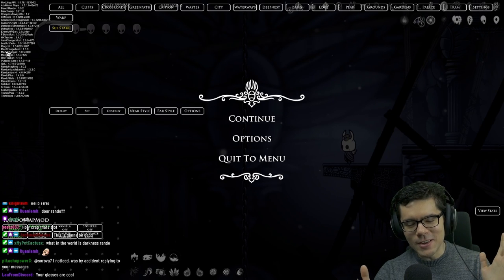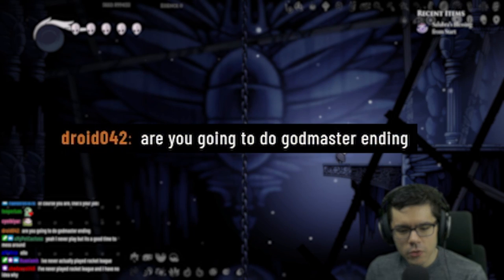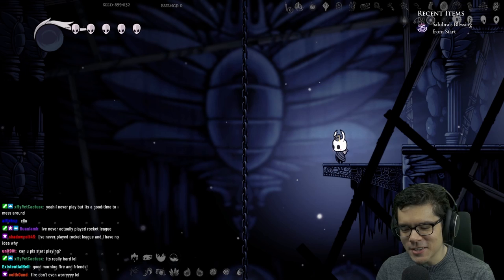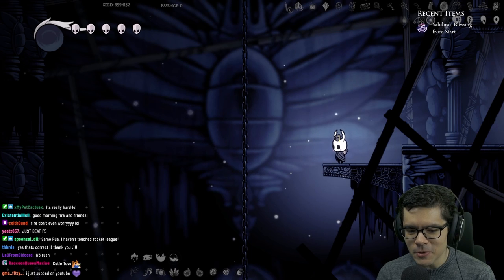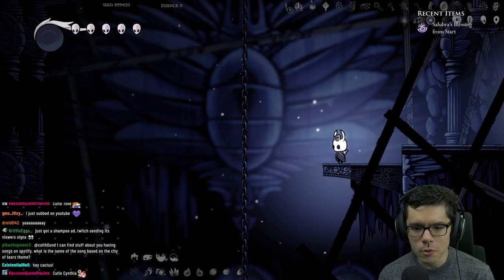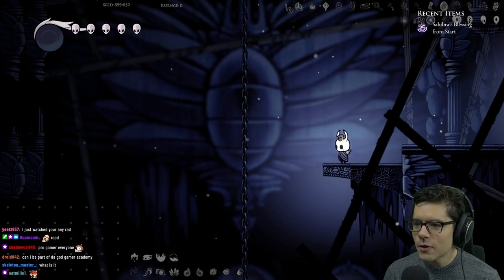The doors mod adds like 15 doors — you'll get somewhere planning to pick up an item and there'll just be a door in the way you can't progress past until you get the key. It's going to be a lot of fun. I'm going to do the true ending, but that always depends on whether I actually get the charms for it. This one might take a bit longer than normal because of more doors and the darkness mod.